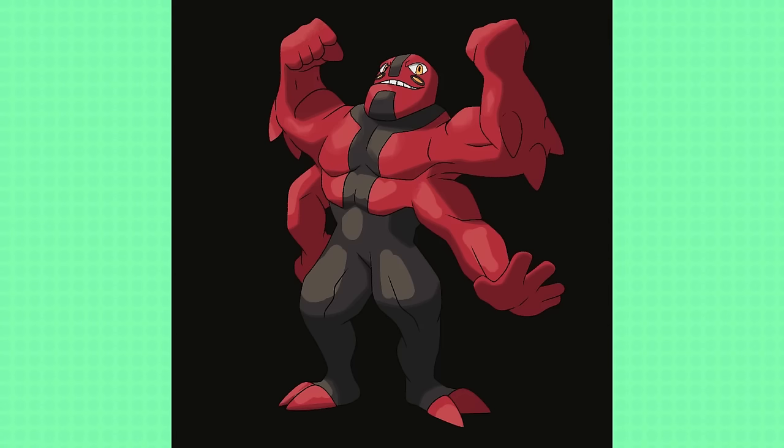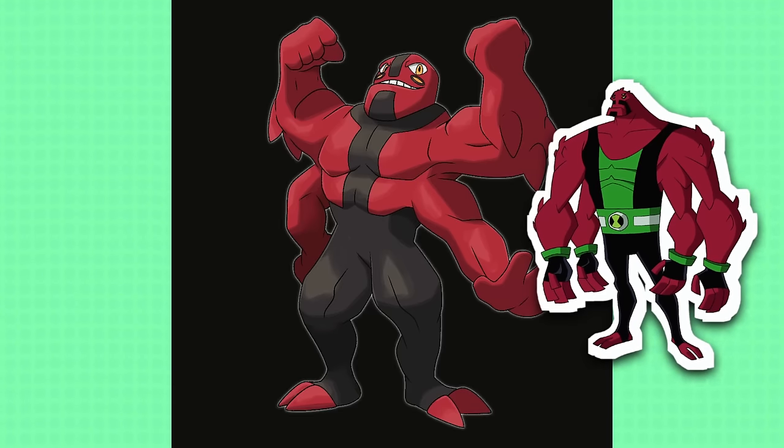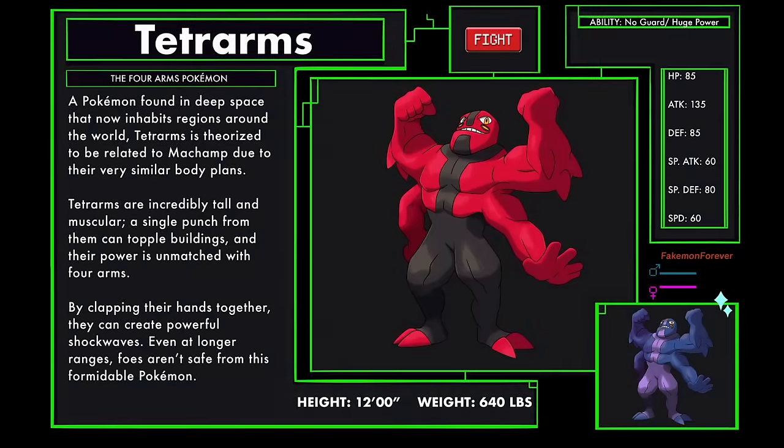It's partially why I like Humongusaur a bit more, simply because it's a massive strong dinosaur and not just a red human with more arms. Although I do love the dynamic of other Tetramans when they interact with Ben's Forearms. And man, did the Omniverse version of Forearms just look like a very creepy looking wrestler. Tetra Arms, the Forearms Pokemon, fighting type.